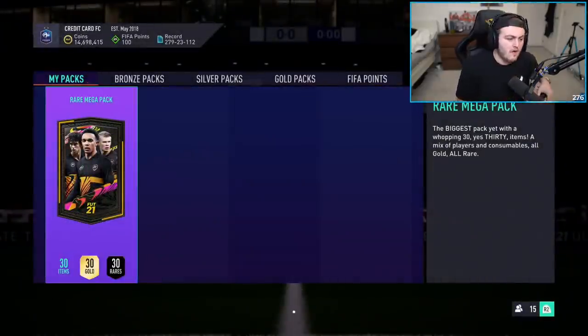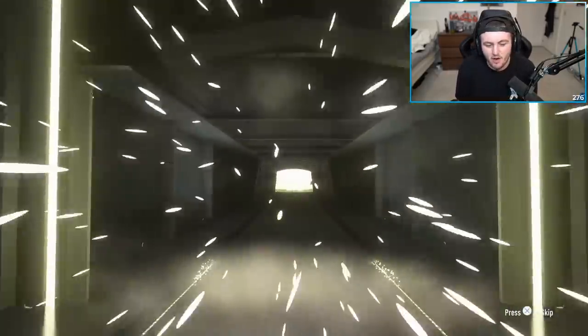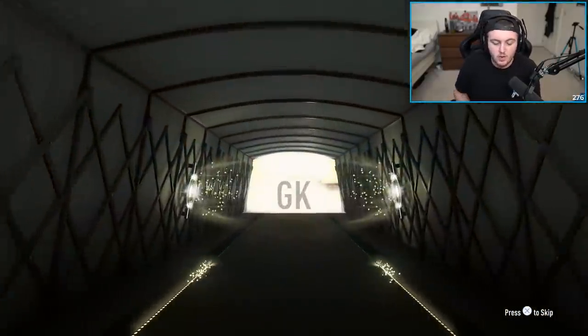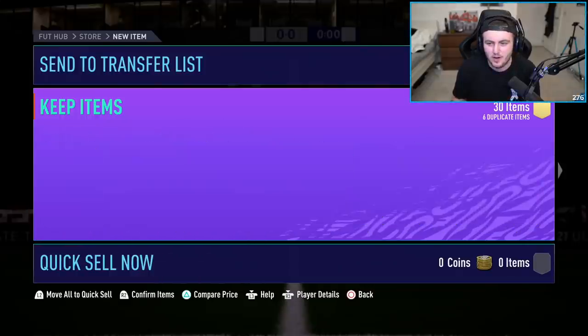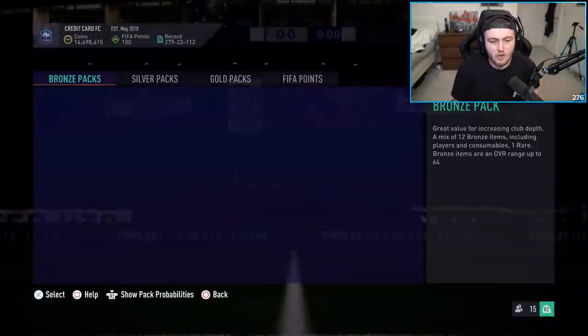This is the last Rare Mega Pack of my Div Rival Awards. What are we ending this off on? Come on EA, show us a walkout for the last one, please. No walkout for the last pack - it's going to be an in-form though. It's going to be Argentinian goalkeeper Martinez. Not bad - he actually had a fantastic game against Wolves and was the sole reason why Aston Villa won that game. And it's actually not a bad pack to end on - we've got an 84 Jose Callaghan in there as well, and a Denzel Dumfries. So not too shabby.